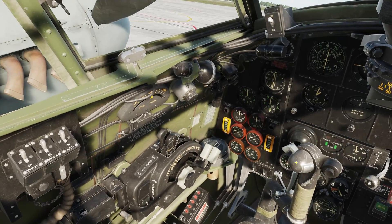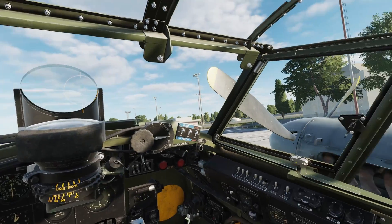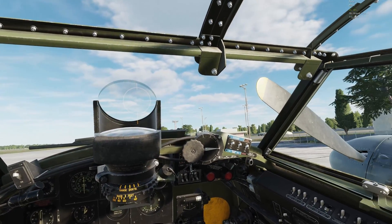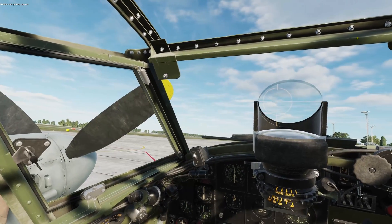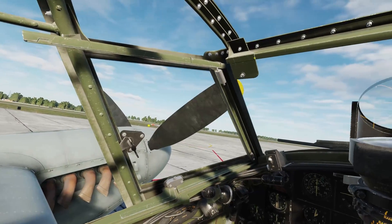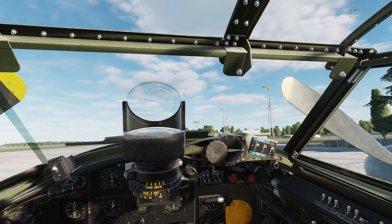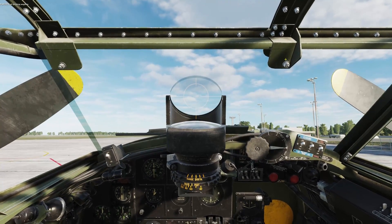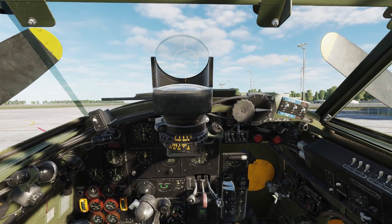I'm going to go to the throttles and crank them forward just a little bit. Then we're ready to talk to the ground crew. Bring up the comms menu — if there's no reply it's because the windows are closed; the ground crew can't hear you shouting inside. Open the window, then select ground crew start priming engines. He said copy, so that's great — it'll only take him a second or two.